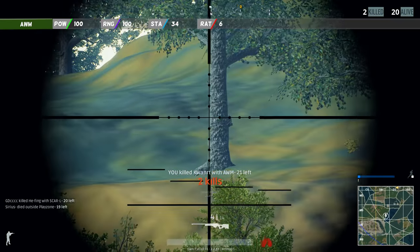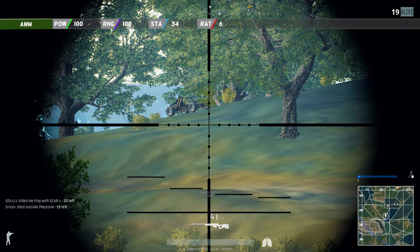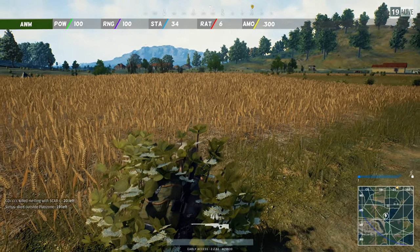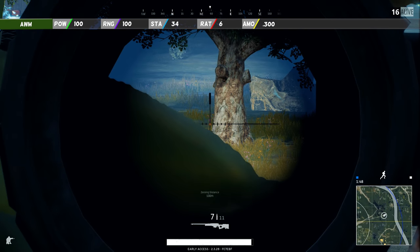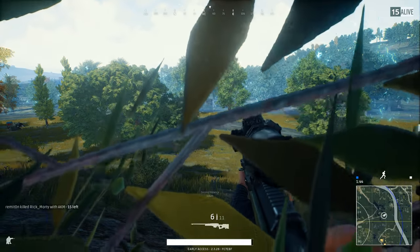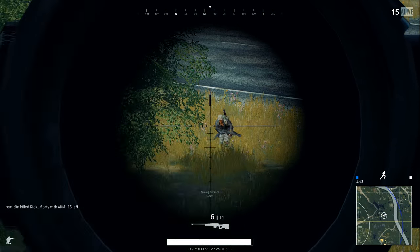There is only one type of ammunition in Battlegrounds that is suitable for the AWM and that is the .300 Magnum. You can only get your hands on this type of ammo from the same airdrop that gave you the AWM. You will never find it lying around somewhere, so make sure that every bullet counts because you only get 20.